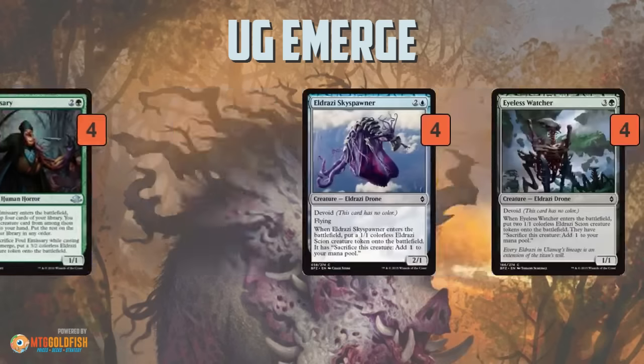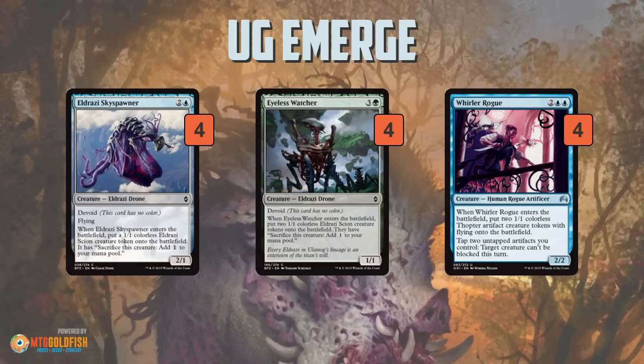Then we have a Go Wide package. We play a bunch of creatures that, kind of like Foul Emissary, do two things for our deck. They're creatures we can Emerge, at the right mana cost. If we play an Eyeless Watcher or a Whirler Rogue on turn 3 or 4, then on turn 4 or 5, we can cast some huge finisher by sacrificing them. And because they make tokens when they enter the battlefield, even when we sac them, they're still leaving behind value. Eldrazi Sky Spawner gives us a 2/1 flyer and a 1/1 Eldrazi Scion token. Eyeless Watcher is only a 1/1 for 4, but we get two Scion tokens. Whirler Rogue is a 2/2 for 4, and we get two Thopter tokens, plus sometimes we use tapping the Thopters to make something unblockable.